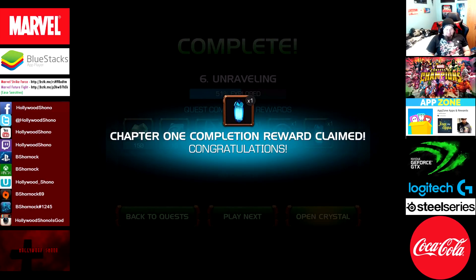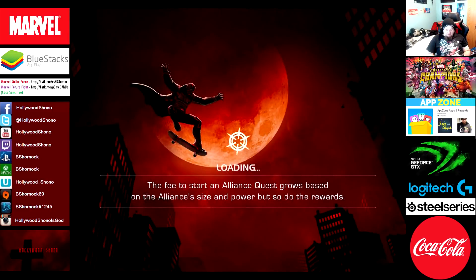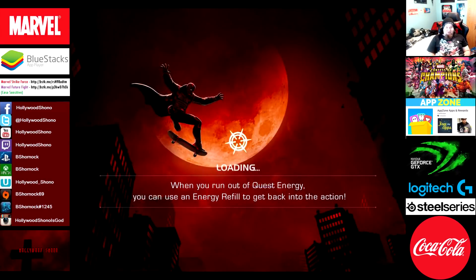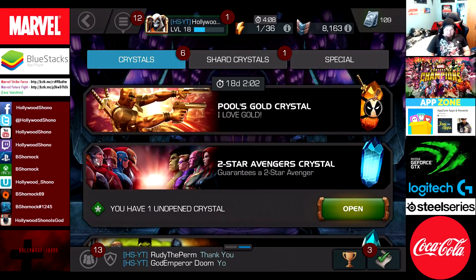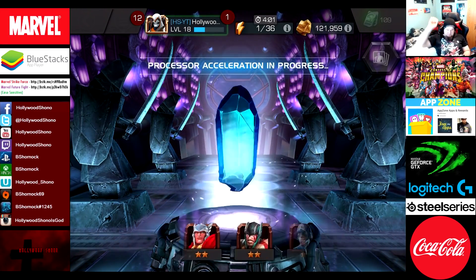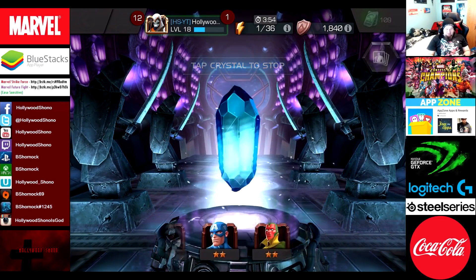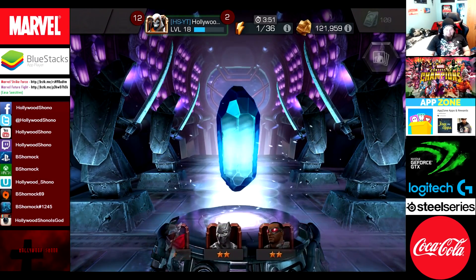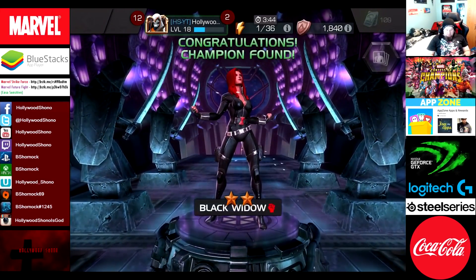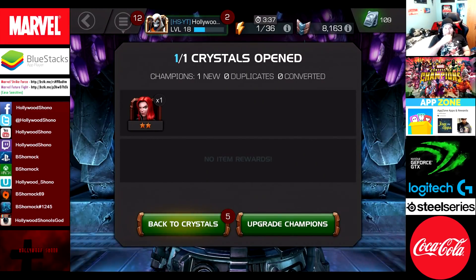We get a lot of rewards - the Tier 2 Avengers crystal and a small energy. Let's go back to quest and finish out this chapter for the rewards. Let's open up the 2-star Avengers crystal - it guarantees a 2-star Avenger. The only way we get a duplicate is if we get Vision, and I'll be really annoyed if we do. We got Black Widow - yes it is - and she's a skill class.